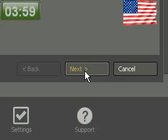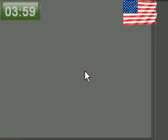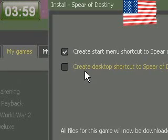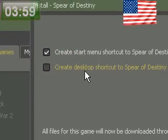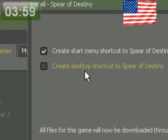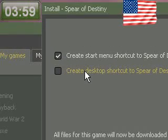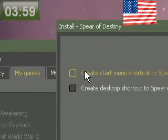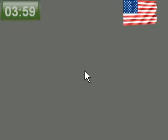And this will pop up — wow, 26 seconds. You can choose if you want a desktop shortcut or something. Don't put a desktop shortcut, because if you click on it on your desktop when you want to play it, it won't work — it will say 'Steam not found.' That's because it's a hack. So don't click that, or this, because the same thing will happen. Next.